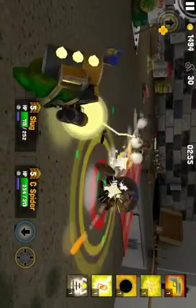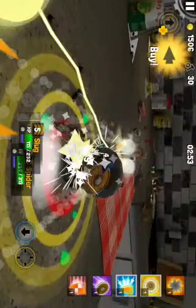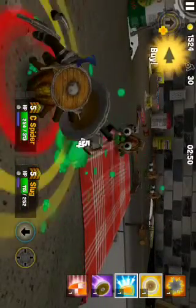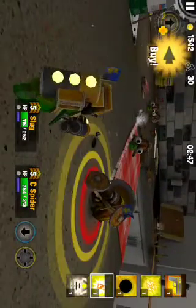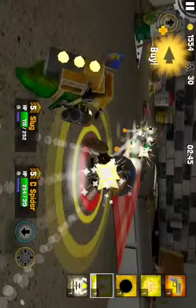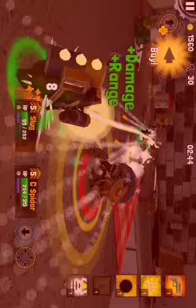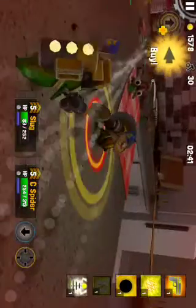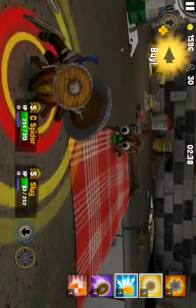The bolts will actually bounce off of him if it's a ranged attacker, and they will do damage to the bugs who shot them. So what you do is take your other bugs and go attack everything else while their attacks are focused on Crab Spider. I just used my battery discharge ability, which gets rid of foes pretty easily, and Crab Spider's still sitting there taking no damage — like a tank.